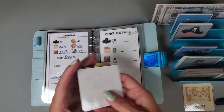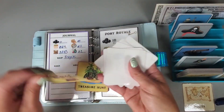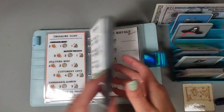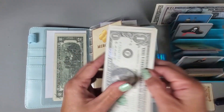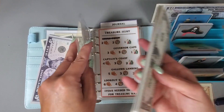Because we did a treasure hunt and found one of our treasures, we get to see how much money we are going to win. We drew seven - seven dollars! So we get to move seven dollars over from our merchant to our booty. Five, seven - being transferred over.